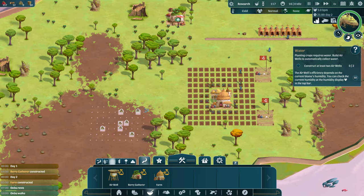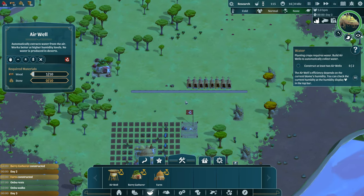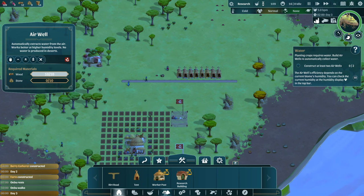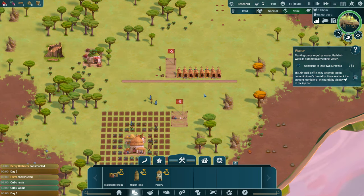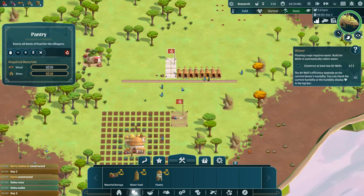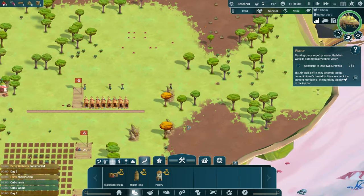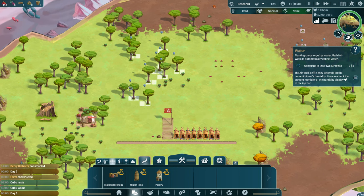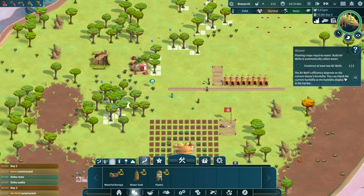We need some stone as well — it looks like stone is holding things up. We're going to get some more stone. Then we're going to do a pantry — that's going to help keep some food from spoiling. We have wood and stone needs, so we'll grab some of those. Let's come over here and get the other stone, and then grab some more wood. Let's clear this spot out so I can see where all the berries are.